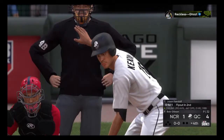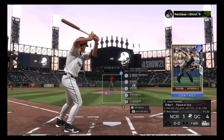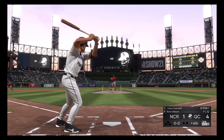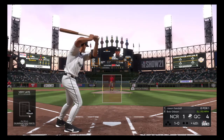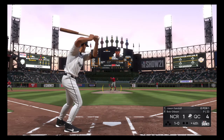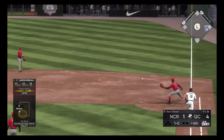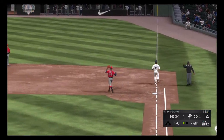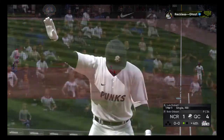Bringing up Jason Kendall, who is 0-for-1 with the flyout, hitting .292 this season. Here's the pitch — taken outside, ball one. Gibson looking to turn it around after giving up that home run. Here's the pitch — soft line drive snared by the second baseman, Turner fires to first in time. Kendall retired for the second time today.